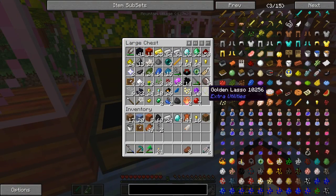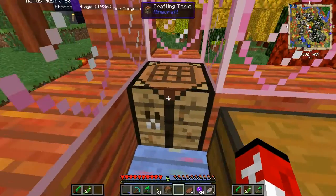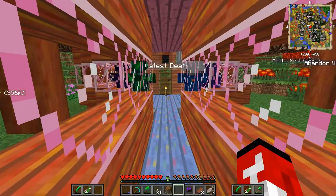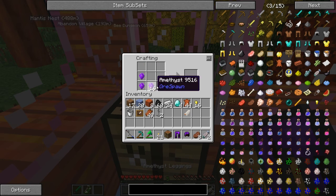I gathered up Amethyst, hopefully this is enough to make armor. I believe it is. So Amethyst is one of the better armors out of most of the sets, not including Ruby — the basic sets. Let's make the chest plate. What else can I make out of Amethyst? I could probably make a pickaxe out of it, because that would be pretty good.